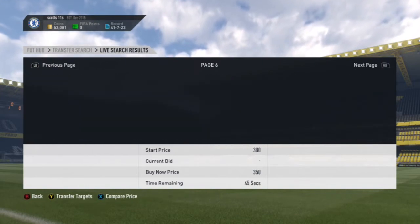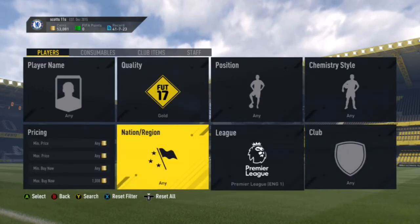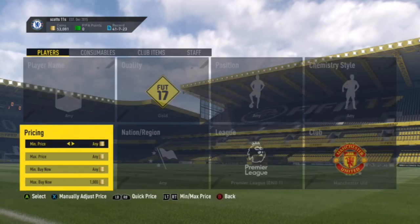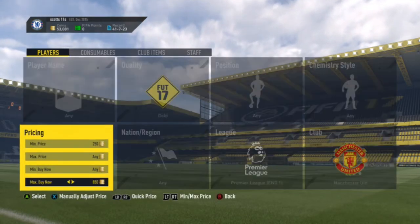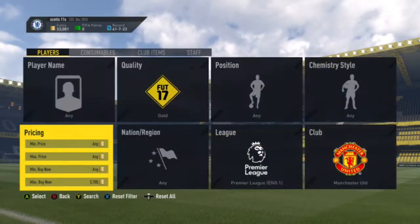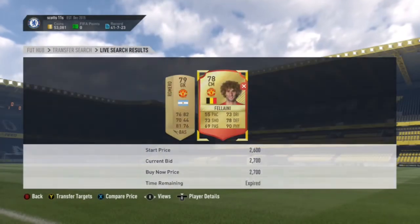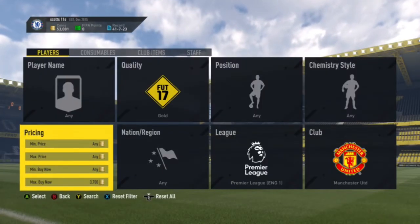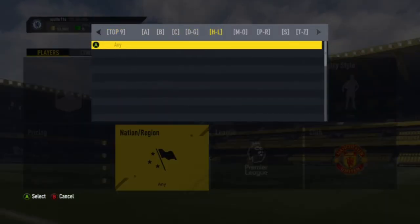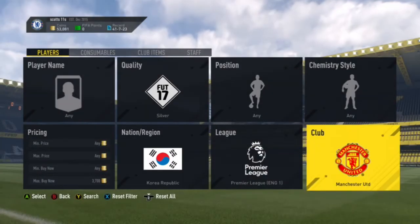The third trading method I'm going to be showing you guys is a gold Man United one. The cheapest United player is going for around about 3.7k, which is pretty dear. This is because of the Squad Build Challenge, so United and Liverpool players are going up at the moment. So if you have any, sell them on and you'll earn more than what you paid before.